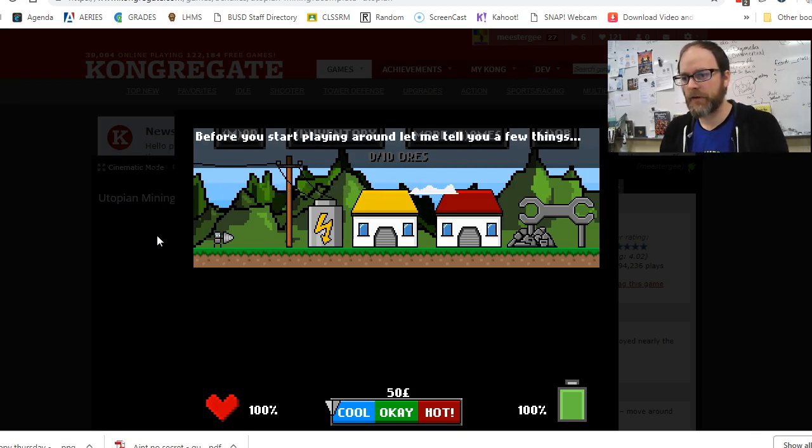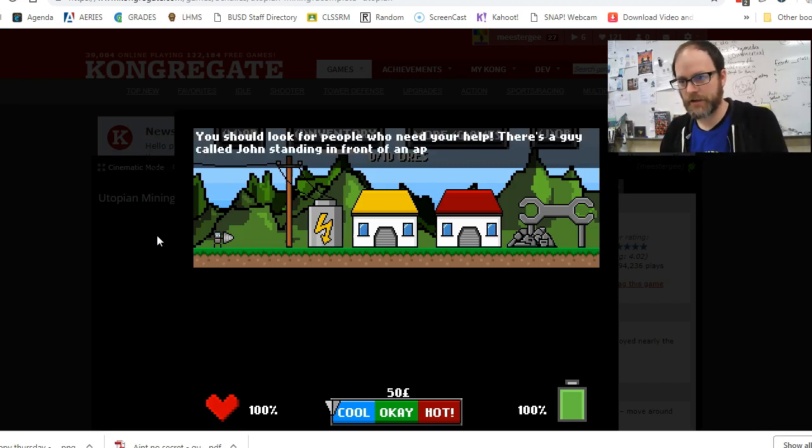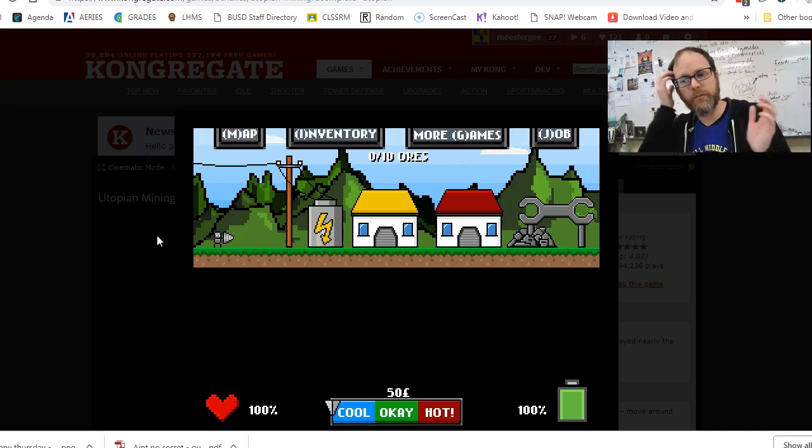Okay, before you start playing around, let me tell you a few things. To get money you will need to mine for ores. You're a little robot and that little triangle you're holding is like a little drill. Use the arrow keys to move around and X to interact with things. You should look for people who need your help — there's a guy called John standing in front of an apartment. Find him and ask for a job. You can get back to the menu by pressing Escape. And at the top you can see: map, inventory, more games, and job.